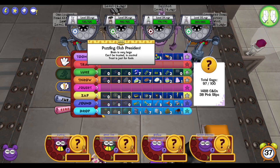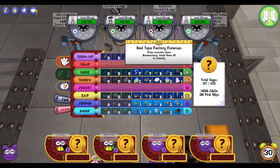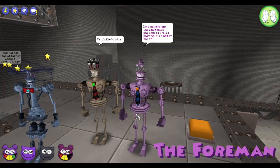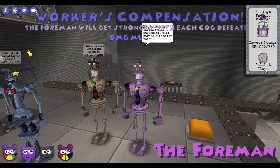If you're new to this or you forgot what the facility managers do because it's been 10 years since you've done a facility, I'm going to go through a quick rundown of all of their cheats. If any cogs die in the Foreman's presence, he will heal for 225 HP and will gain a permanent 20% damage boost.